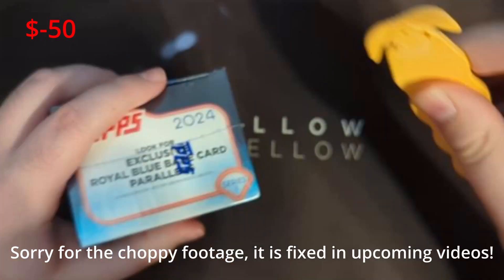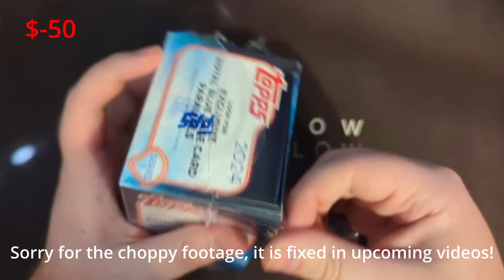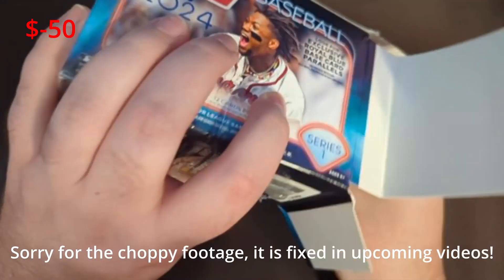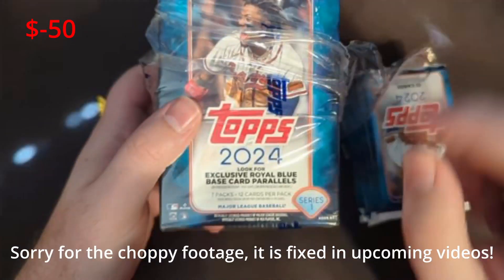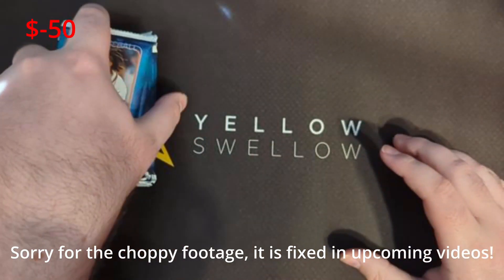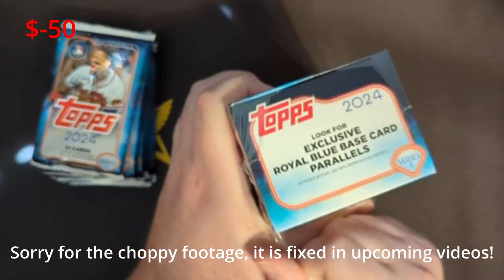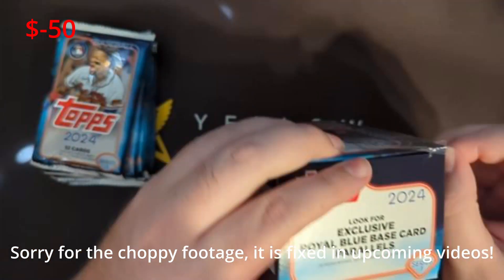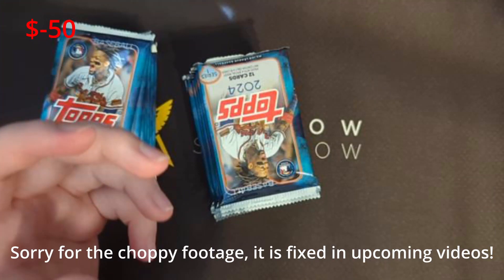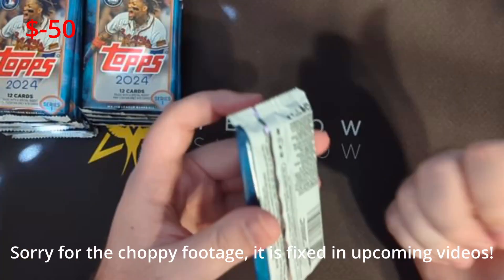Always looking for autographs, numbered cards, stuff like that. With the majority of modern card packs, always seems to be autographs, any type of good low-numbered cards. These do have exclusive Royal Blue base card parallels, which would be pretty cool. I feel like Royal Blue would do very well with Dodgers jersey or Tampa Bay jersey. Tampa Bay is the team I follow the most, so wouldn't mind getting one of those. I do still have the Super Box that I found at Target, so I'll be opening that next after this video.